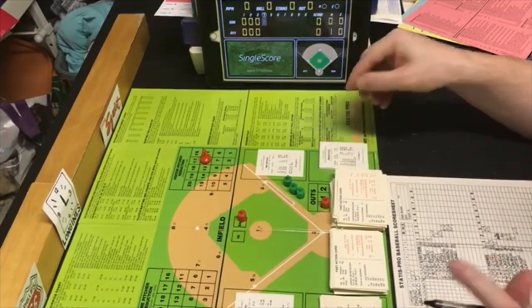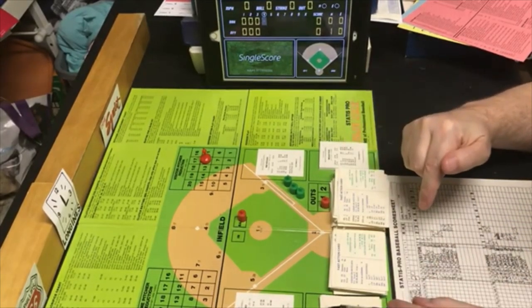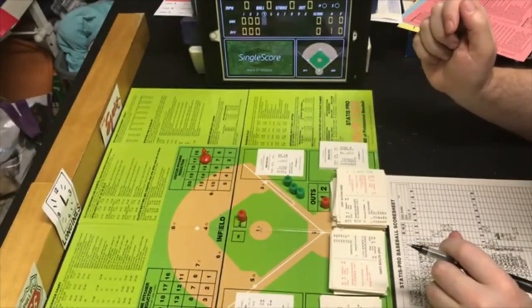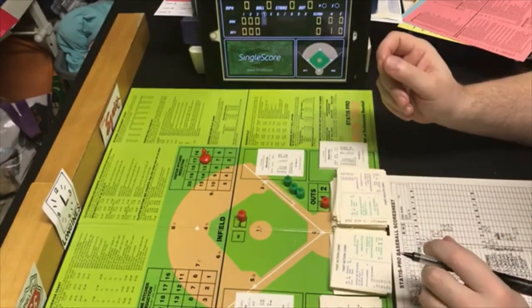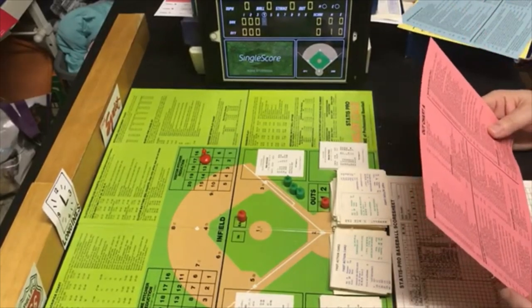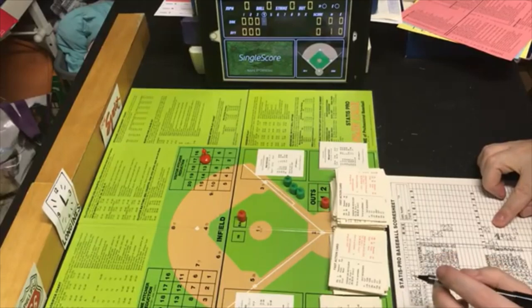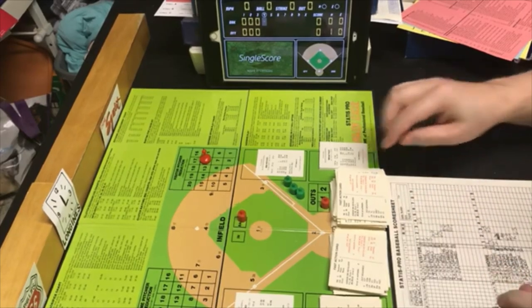Top of the fourth — top of the order for the A's, Mitchell Page is up. We draw a PB10, outside of Guidry's range, so it'll be on the batter's card. Random number 58 on Mitchell Page is an out. He is an LP — all go GX6 with a possible error. GX6 is ground out shortstop to first. Possible error is none. Mitchell Page goes 6 to 3. One down.